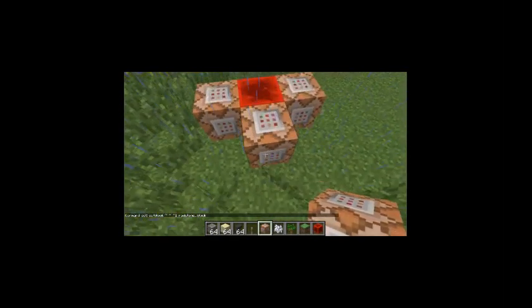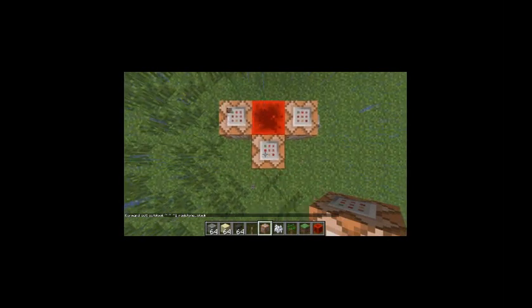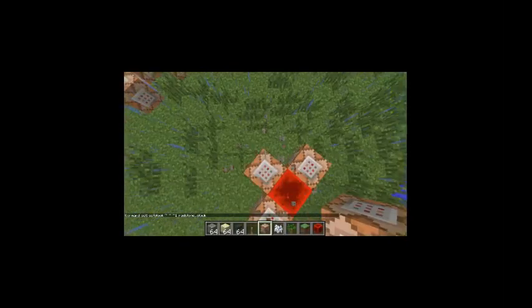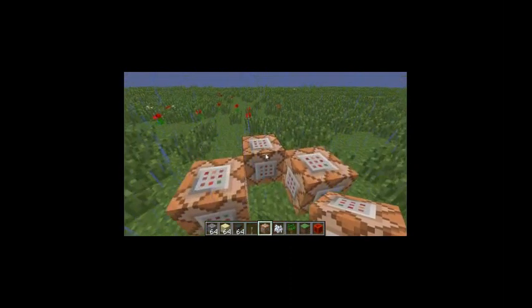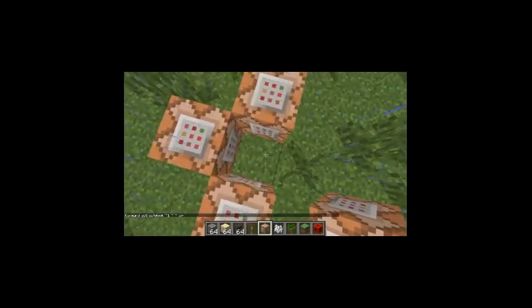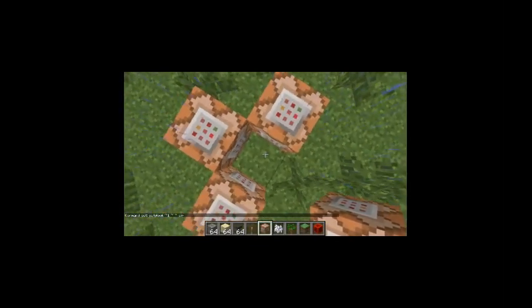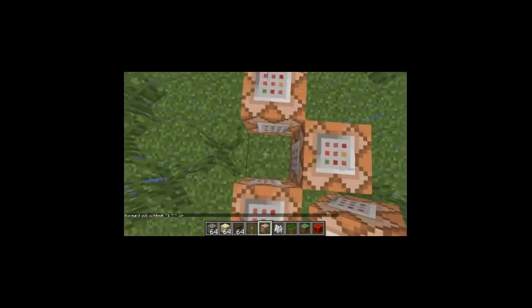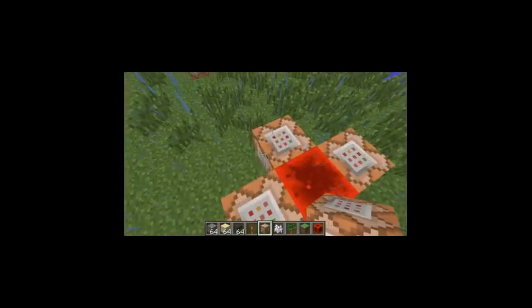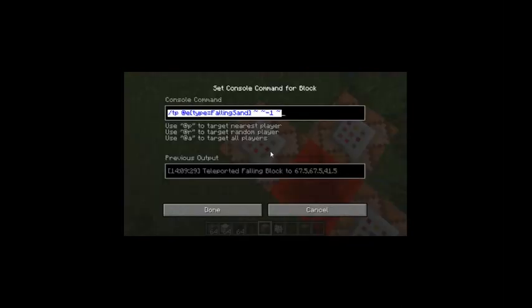And one facing the west — same thing but different coordinates, and we're gonna be making air. This is all gonna make a clock right here, make a redstone block. Then finally the thing that actually makes the falling-sand trick work.